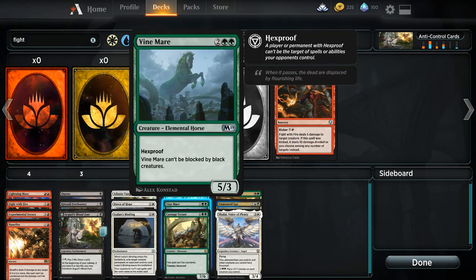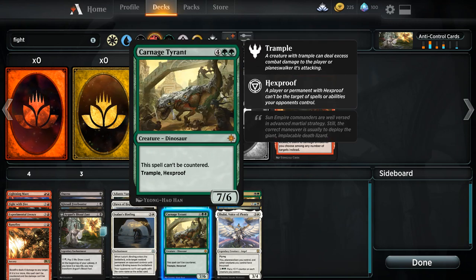Next up, Vine Mare is really, really good against control decks. The only things that really beat it are sweepers in white and counters in blue — but if it gets down on the battlefield, lightning strikes, shocks, and damage-based removal won't get rid of it. Having 5 attack is a clock that says to your opponent: you've got to find an answer quick, or I'm just going to beat you with this 5/3. The upgraded version is Carnage Tyrant — 6 mana, 7/6, cannot be countered, trample, and hexproof. It just says it's on the battlefield and will smash face. If you've got extra Carnage Tyrants, slot them in your green decks.